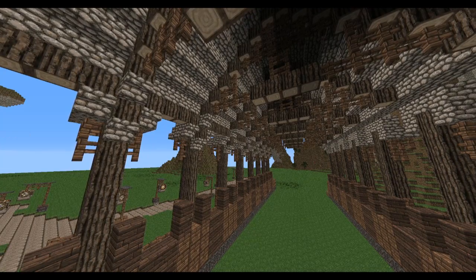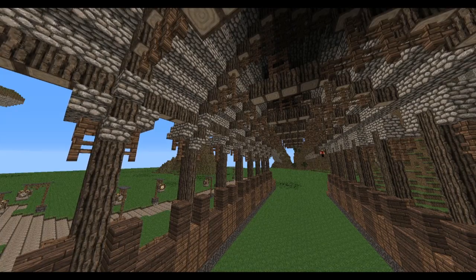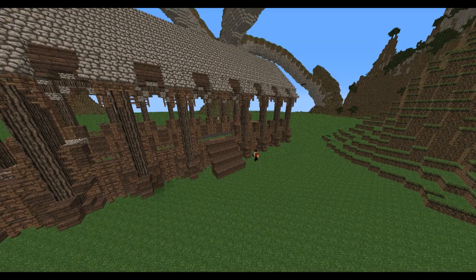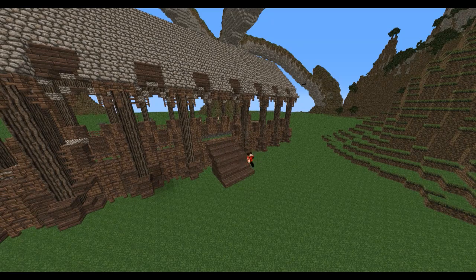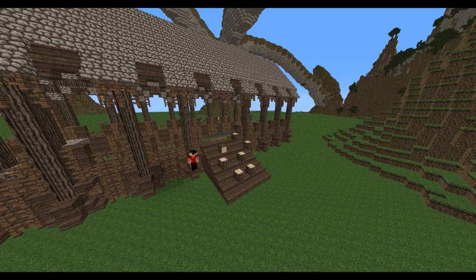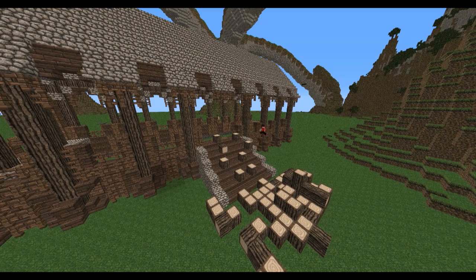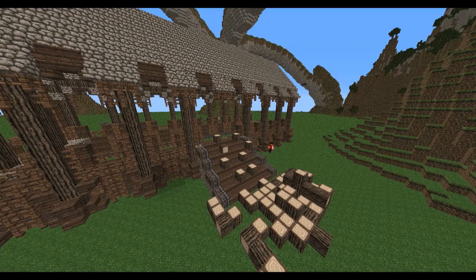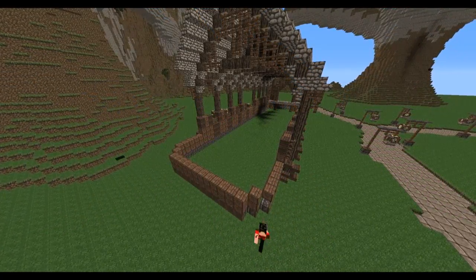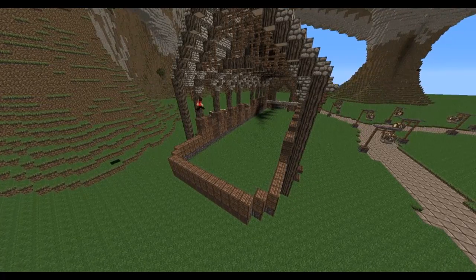Now remember, this is a ruined lumber mill, which means all of this added detail will eventually be taken out depending on what I like to do with the ruined features. Right here I'm creating the refined wood dump. What the people that own this sawmill would do is after the saw has cut the wood into refined wood pieces, they would throw it down a small conveyor belt that would take it to a lower level where it could then be wrapped up and processed.